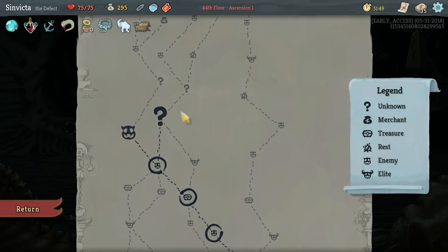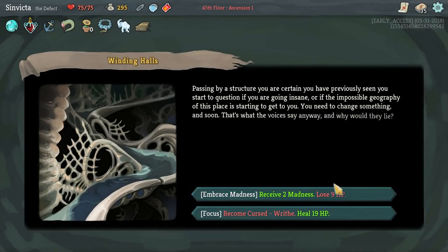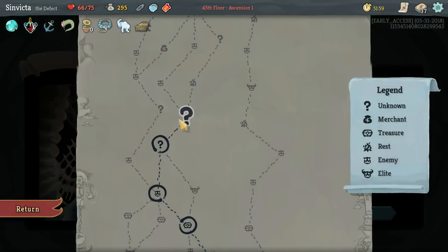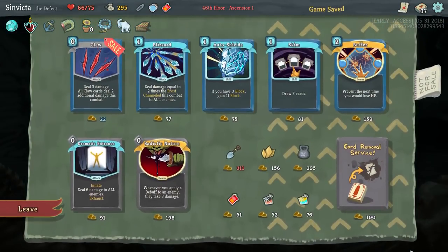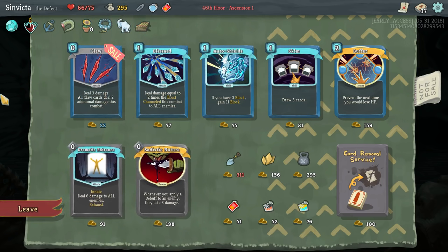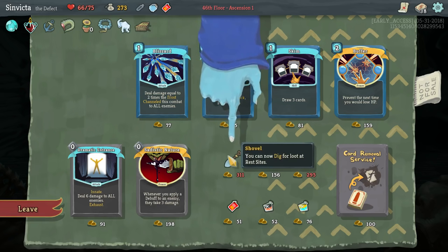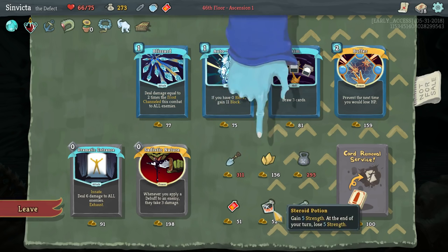I'm going to be risky and say that hopefully out of these three, thanks to Juzu, I'm hoping we get one store. We get Madness, and a store - alright, I don't feel so stupid. We get another Claw. Dramatic Entrance doesn't really help us that much. Auto Shields is very good. Bronze Talons, or we could remove a card. Pretty underwhelming store.